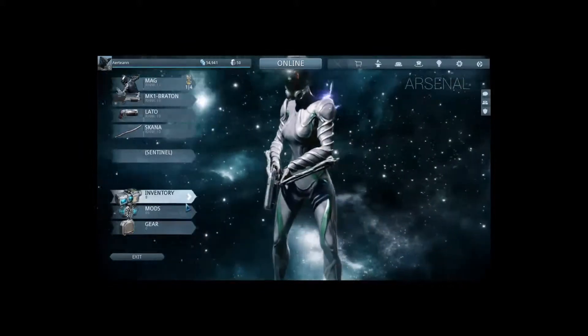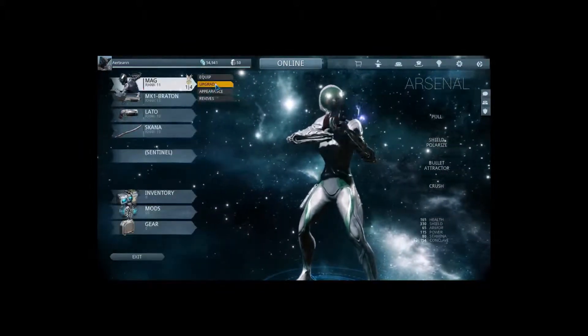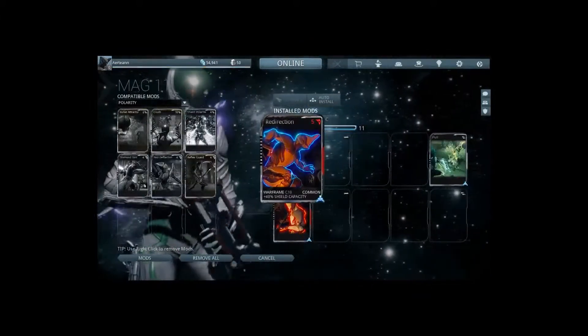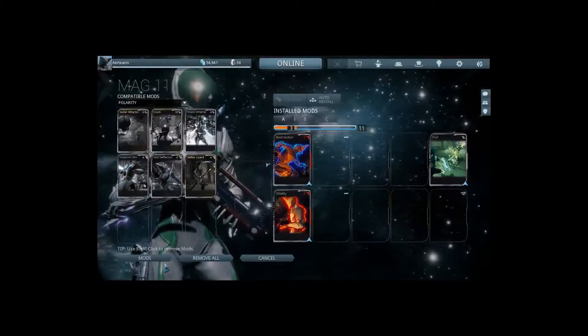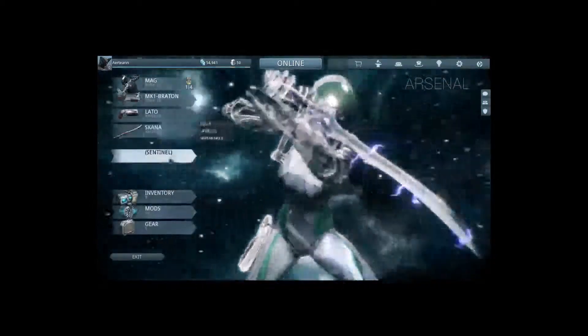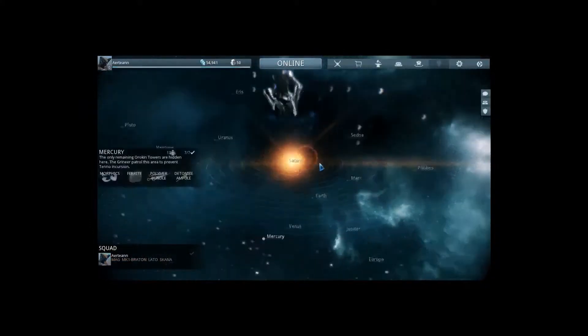The mods I'm not really sure how to use yet, so I don't really want to show that off yet. You can, however, upgrade each of your things. Right now I have 40% shield capacity, 40% health. Basically you find these by destroying enemies, and then it upgrades your armor, your weapons, and your sentinels.